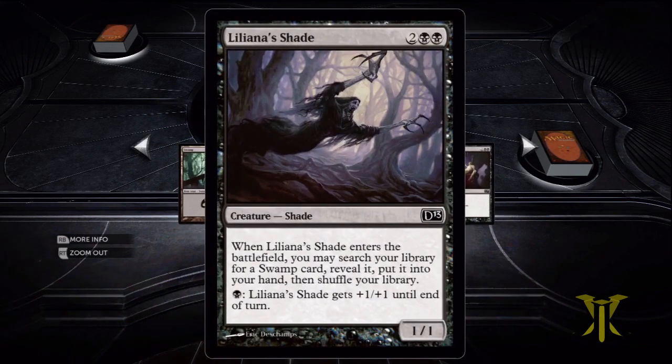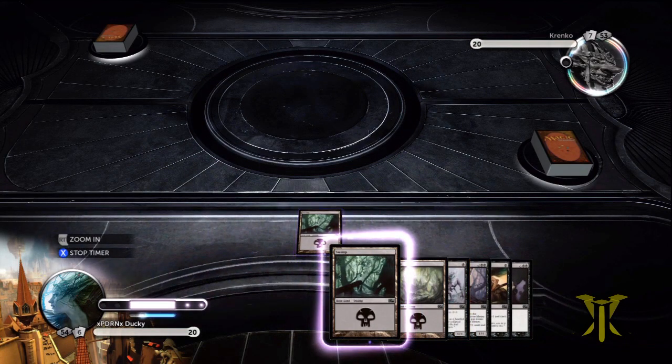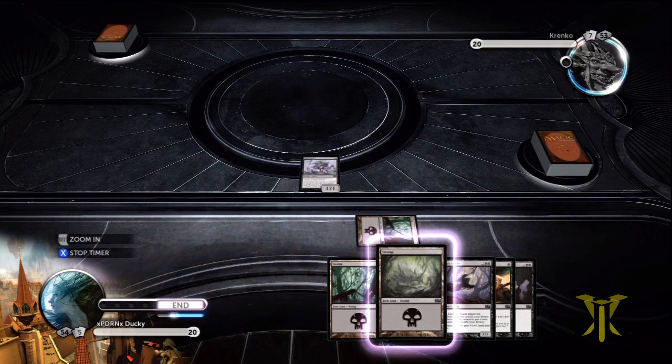So the new hand has a Fume Spitter, Shade, Crippling Blight, and Murder — seems a lot better. And we're on the play. Oh, I didn't play my Fume Spitter! Okay, that's okay. It was just the first main phase I skipped — we have a second one. I was a little worried there. I'm already making mistakes.